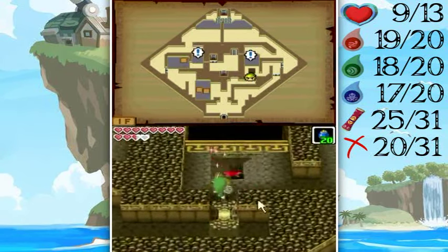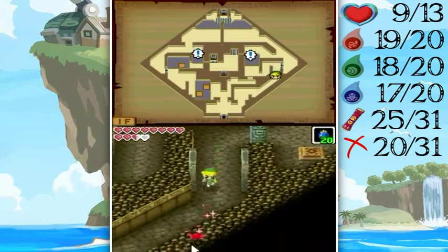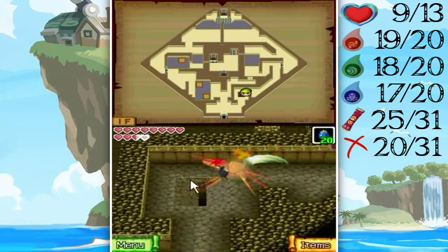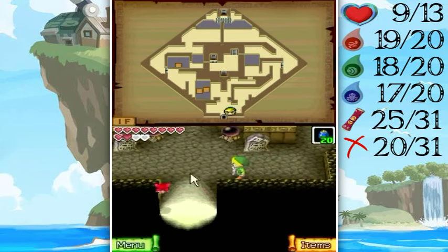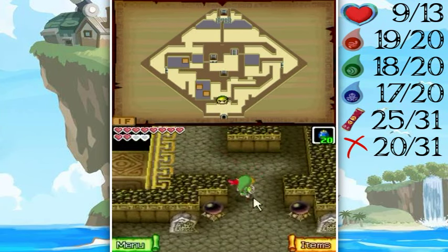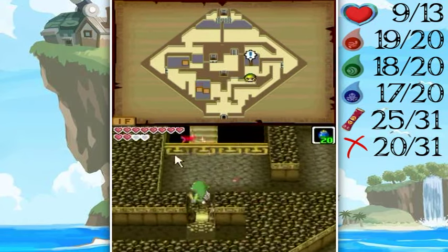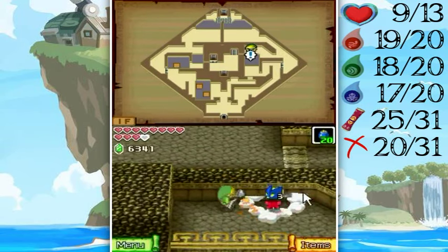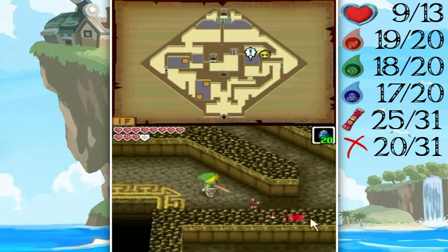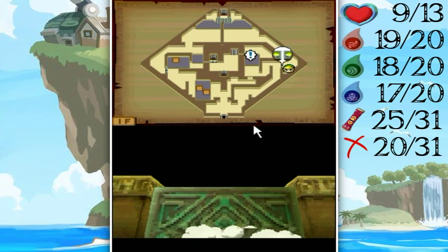There's this whole path over here that sort of tempts you into thinking you can reach the bridge in time, but not really. I mean, maybe you can if you wiggle a bomb around and have it hit the crystal at the last minute, but I just find it easier to open up the path, hit it with the sword, and there we go.